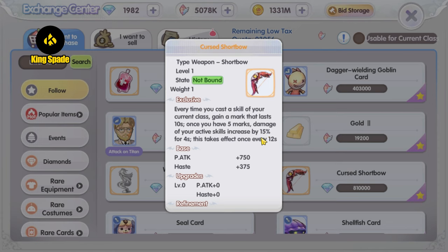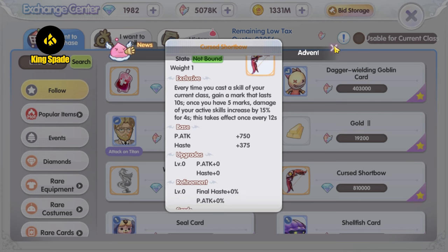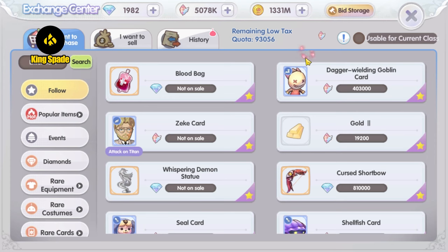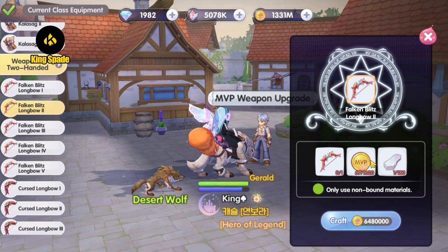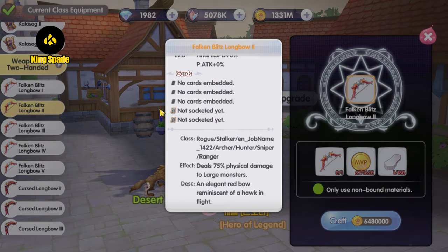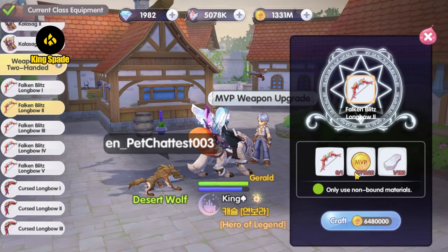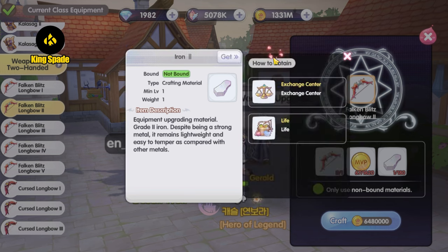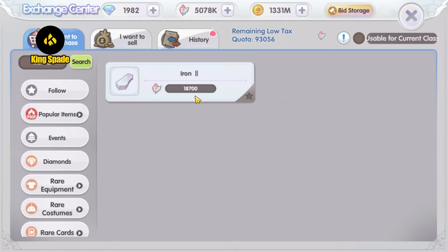This effect triggers every 12 seconds. Now I got this gold short bow not because of its skill effect, but purely because of the elite card slot it has. For quite some time I have been saving crystals, planning to upgrade my gold weapon to upgrade tier 2 to unlock the elite card slot so I can slot and use more cards.